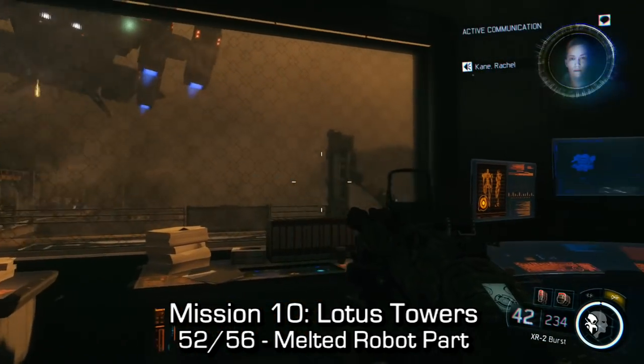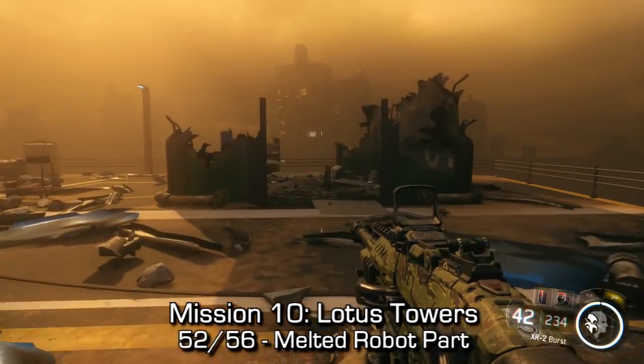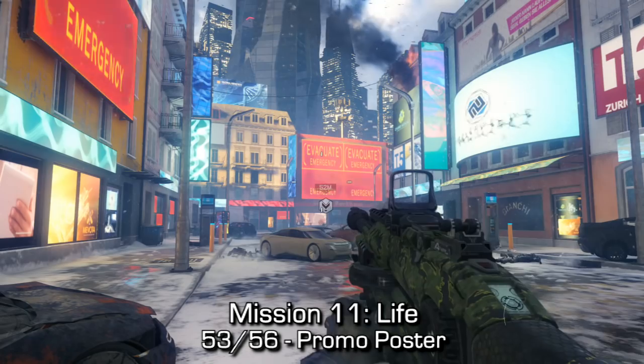Later on in that mission, you'll see a gigantic warship in front of you as you spawn after a cinematic. Turn to your right-hand side and you'll see a broken-down building. Inside that building, there's a whole bunch of consoles on the ground — in between the consoles you'll find the melted robot part.